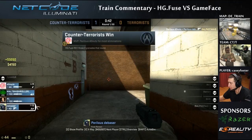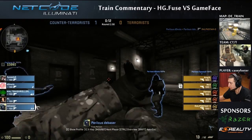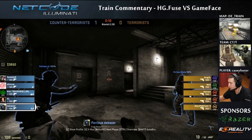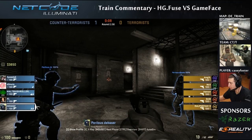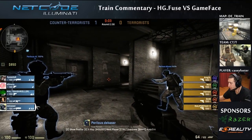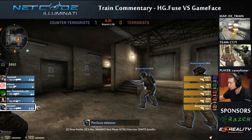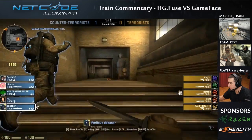Pretty much any pistol round or any round where you're in a gun advantage, you just want to play pick and play your advantage. They should have been picking Ivy through a smoke, through a flash, tried to gain some information as to where the CTs were playing. Instead they just went in blind, got picked outside, then committed inside — and committing so early in the round was a huge mistake.